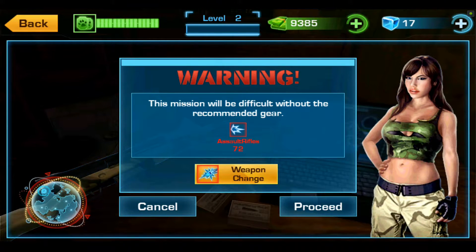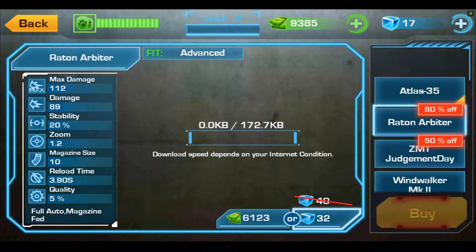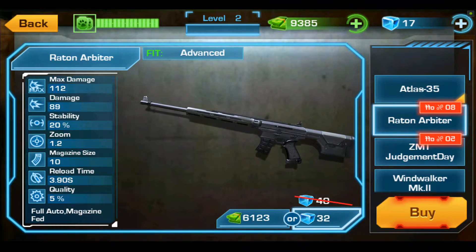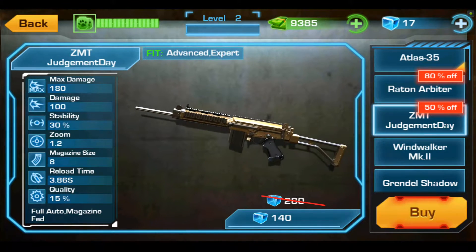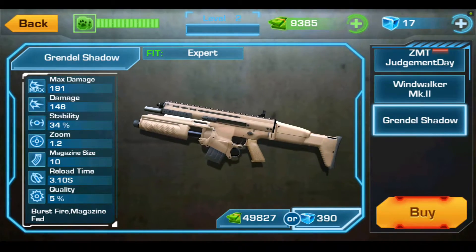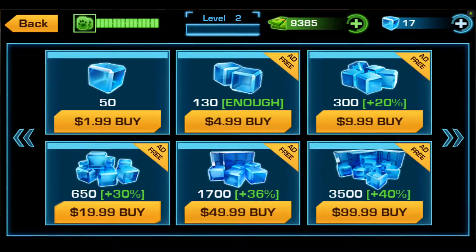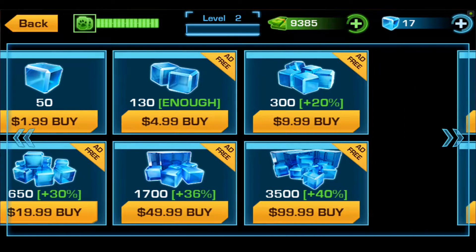This mission will be difficult without the recommended gear. It wants us to have this assault rifle. This is too funny — look at these weapons. You're seriously going to go hunting with these weapons? We'll buy that.